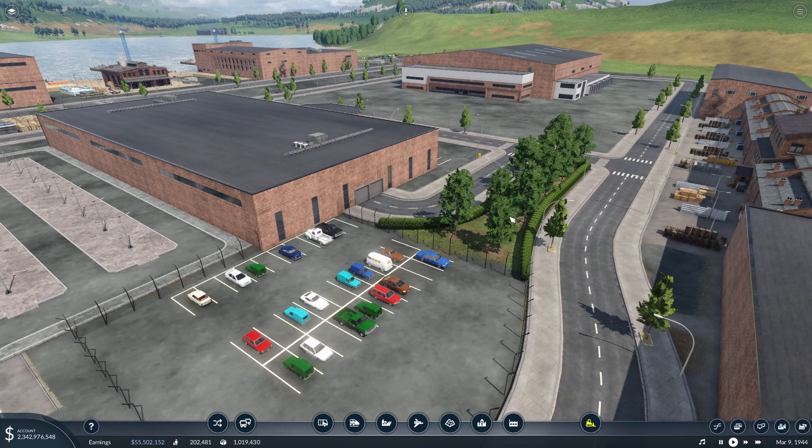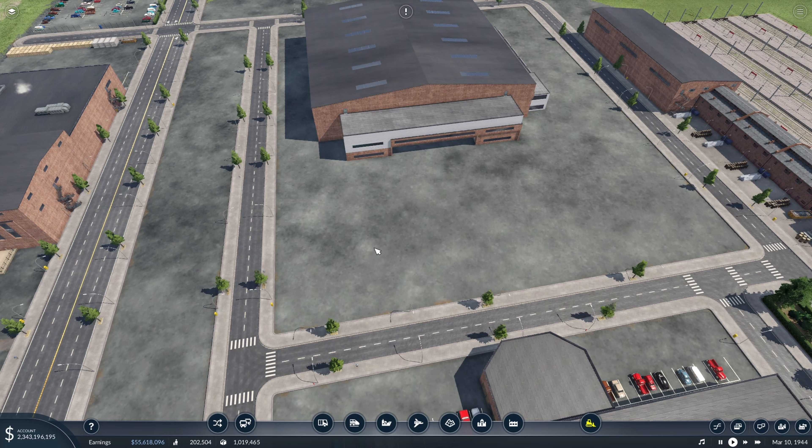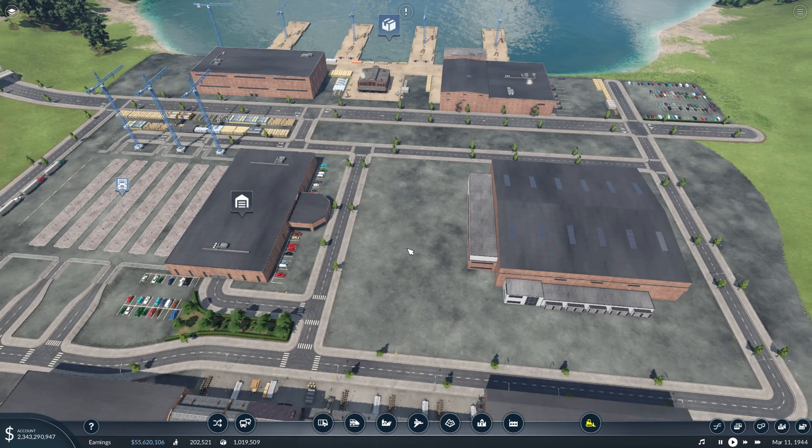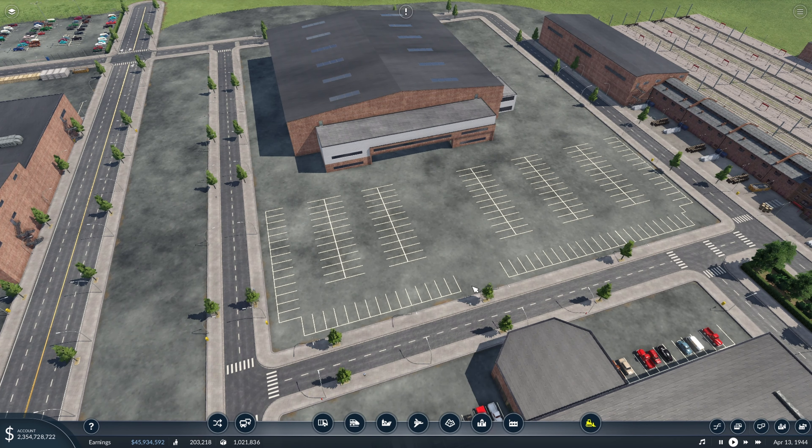Now let's move on to our main warehouse here, where this whole area is just going to become a giant parking lot — this will probably be where most of the workers park. We'll get those parking spaces down and then fence off the whole lot as well. Now we have all of this parking placed, and all we have to do is fence it off, fill in the parking, and then add some details over here for the loading dock area. This is going to take quite a while to fill up this massive parking lot, so we'll be back once we're finished.